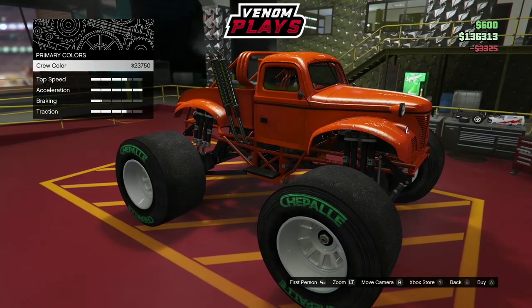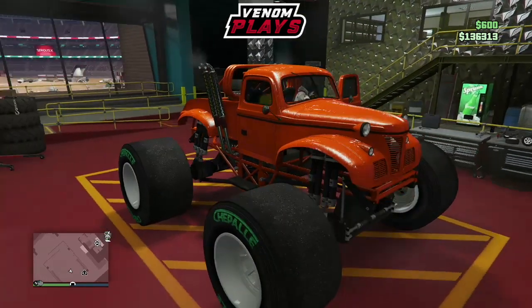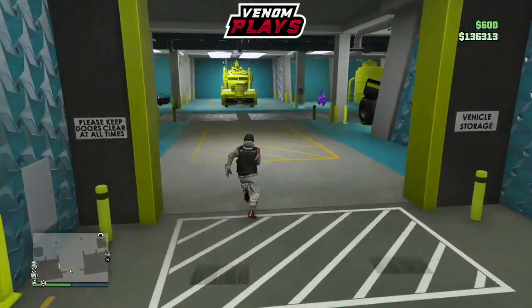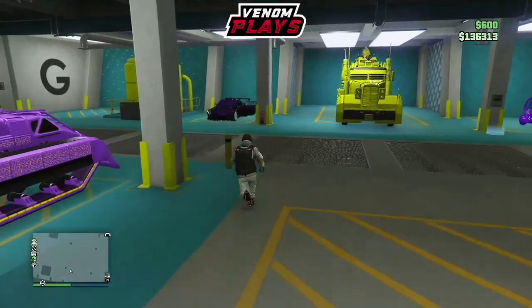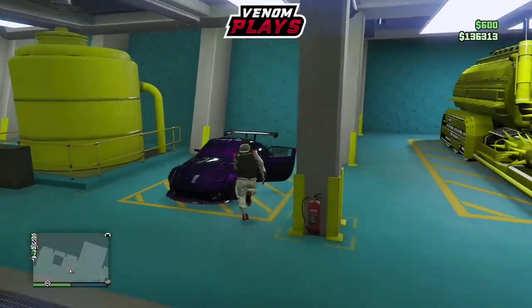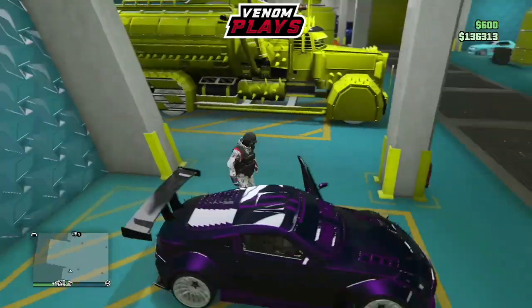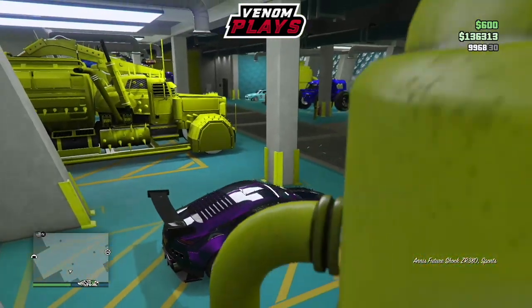Once you have purchased any item, simply go to crew color. What you are doing on crew color is hovering over to crew color itself, and once you're hovering over it, just hit the home button on Xbox. Then go back to GTA and get out of your car. If you've done it correctly, you simply won't have any interaction menu for the mechanic. Now just run over to the car you want to put the upgrades on and get inside it.